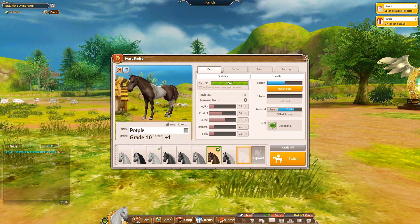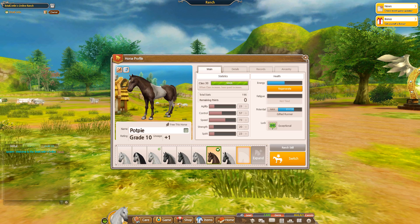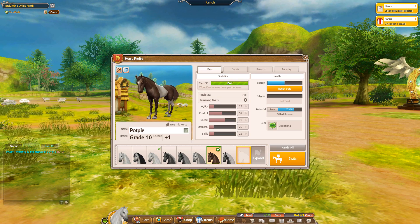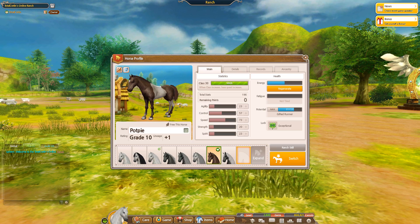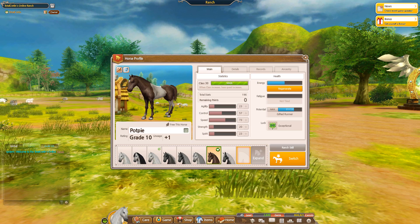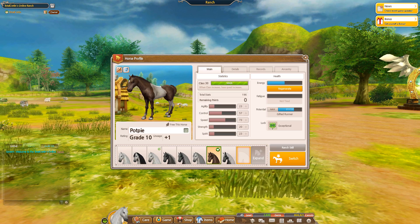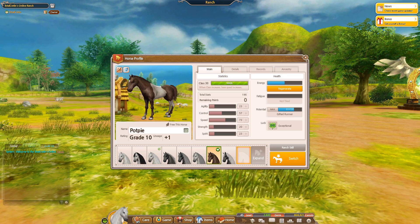There's a risk to be aware of: presently there's no way to search for horses that genuinely have potential in the breeding registrations. People tend to name their horses after potentials — for example, naming one 'gifted runner' or 'perfectionist' — and you might think that horse has potential. A lot of people label horses with these names because they know people will breed with them, but the horses don't actually have potential because there's no way to check.